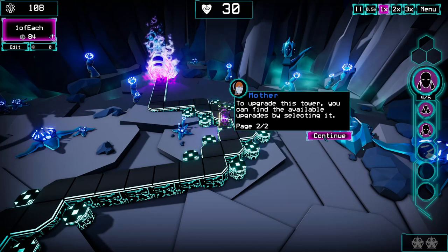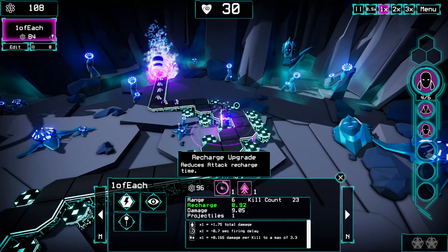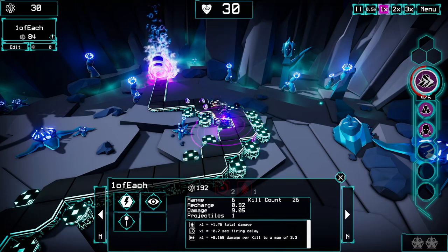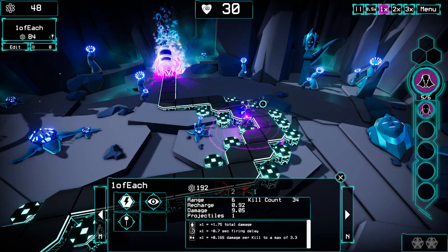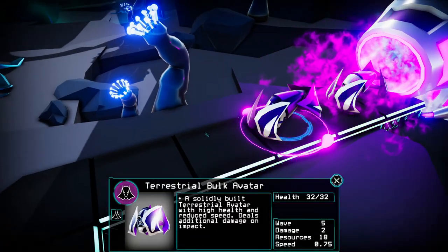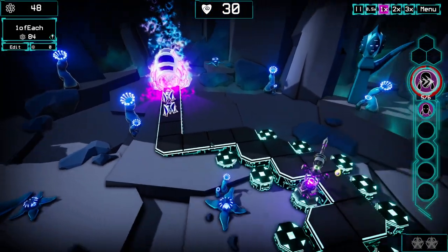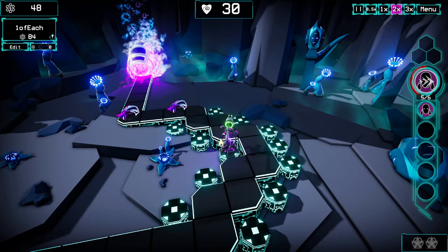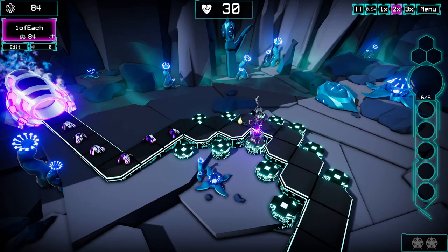I can afford to upgrade it. To upgrade this tower you can find the available upgrades by selecting it. Reduces attacker recharge time, increases overall damage — what if I do that? There's this little circle — that's the rate of fire, basically. A solidly built terrestrial avatar with high health and reduced speed deals additional damage on impact, so they're basically tanks. And that's my health — okay, turn up the speed a little bit.